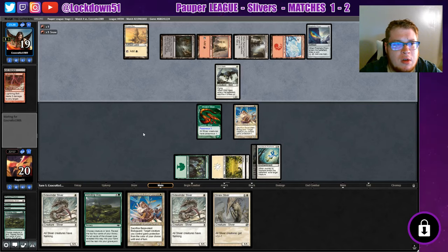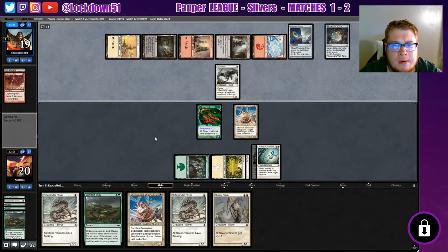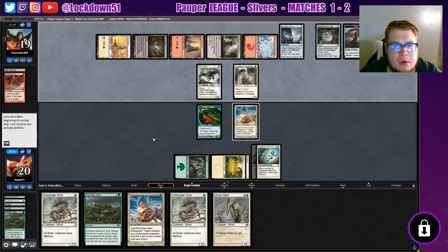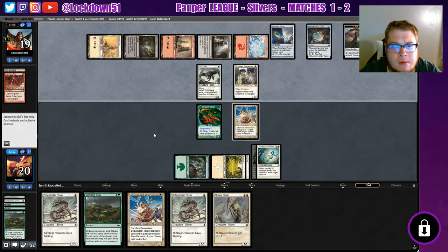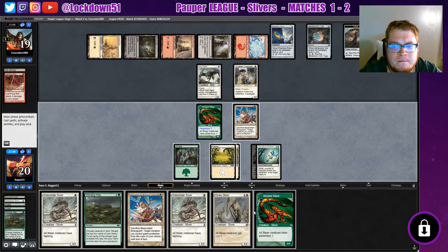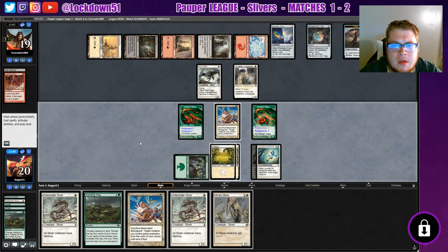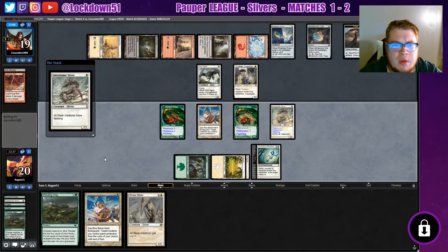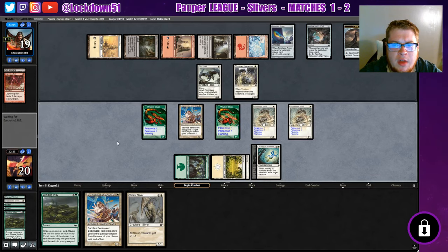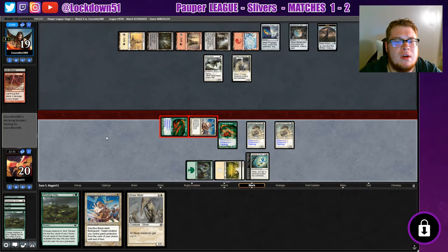Second time we're going up against the Boros hero deck. Not attacking. This is going to get interesting for them. I'm going to go double sidewinder — it's going to really put pressure on them. The double flanking is going to be nasty, but we've also got the double poisonous. Oh no, I did not want to attack with him.